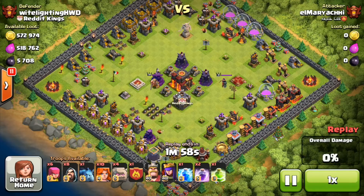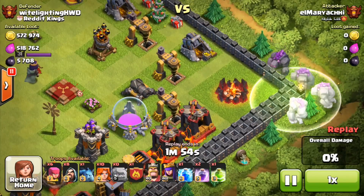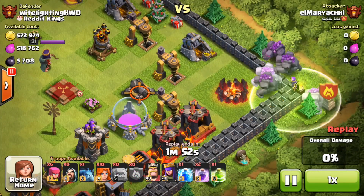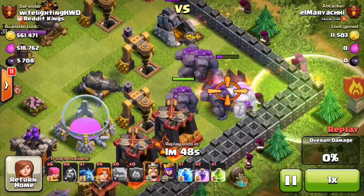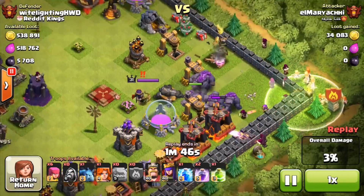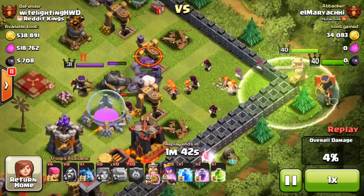Alright guys, so here's the next attack. We're going to be getting attacked by Elmeriachi, and this is a pretty interesting one actually. He's got like five, six golems — I don't even know how many golems, that's a shit ton. A bunch of golems, a bunch of wizards, and also what looks like ten Valkyries. So he's got Valks, he's got golems, he's got wizards, and he's got his level 40 kings.